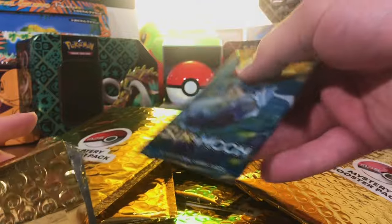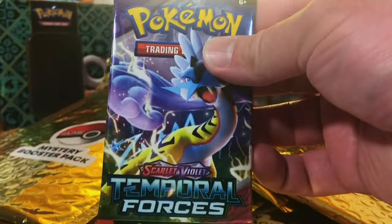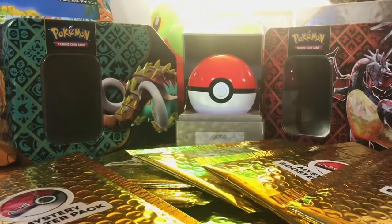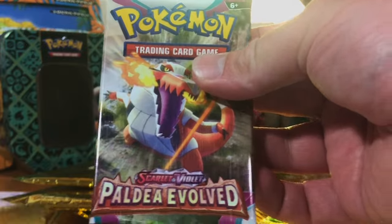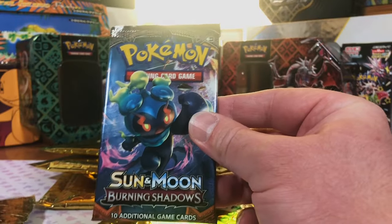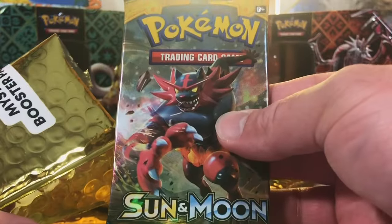First up, right off the bat, we got Sun and Moon Base Set. We're off to a really good start people. And Temporal Forces. Really hoping to score some vintage packs this time. Sun and Moon Crimson Invasion, and Temporal Forces. Paldea Evolved — we don't get a whole lot of that one usually. And Sun and Moon Burning Shadows — first time we've snagged this one with the Mystery Booster Packs. Sun and Moon Base Set.